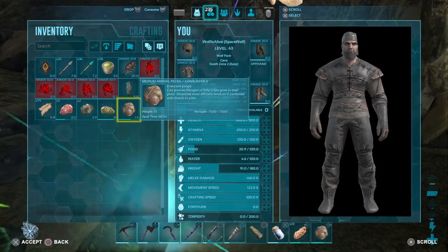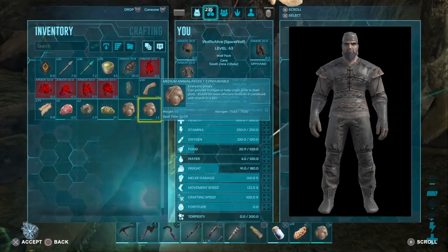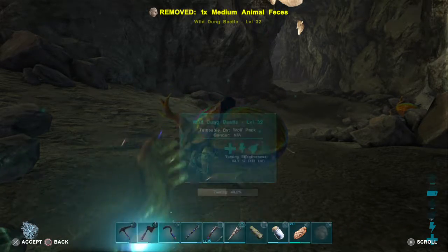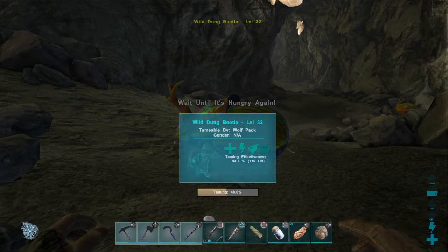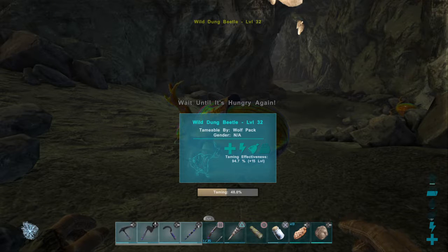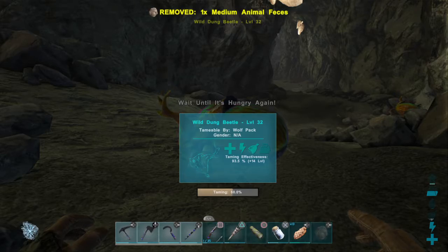So it's on 36, 48, 60, 72. It should be right, if I'm lucky. It's going to level up by 15 levels because it's medium dung rather than small. I think if we start giving them the small ones it's going to slowly go down. I don't actually know how these work, so I'll have to work out how to use them once we get home.